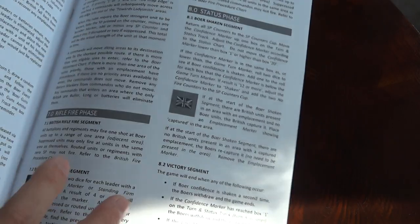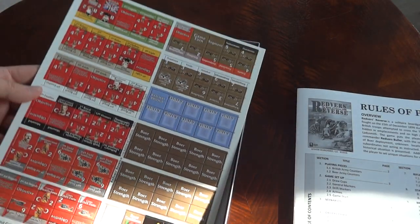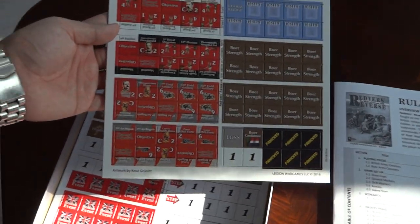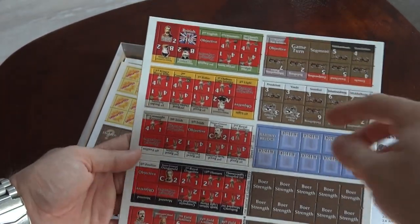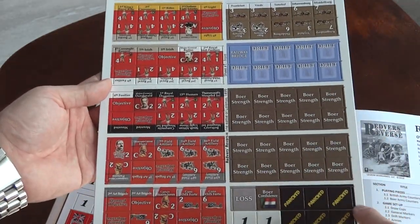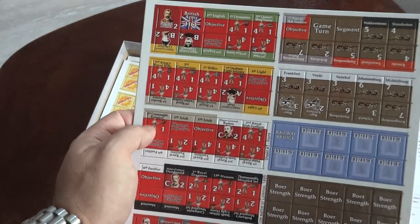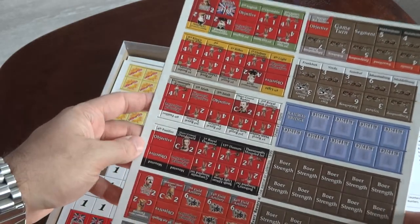Now we come to the counter sheets. The sun is putting some glare on here, let me move the camera a little bit. We have British units here, drift markers, Boer unit strength markers, and these are brigades and regiments and so on. You need to assign objectives for them every turn.